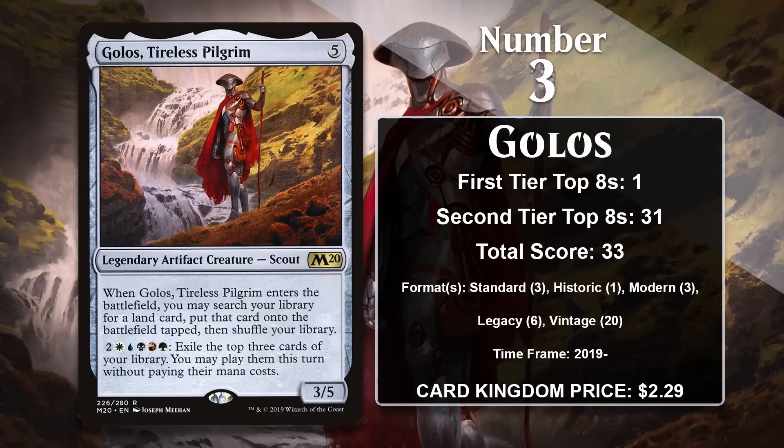At number 3, it is Golos, Tireless Pilgrim. This artifact has an identity that is all five colors. When Golos enters the battlefield, you get to search up any land — including non-basic lands — and put it into play tapped. He also comes with a powerful five-color ability that lets you exile the top three cards of your library and play them all without paying their costs. So Golos packs a ton of power, both as an enabler and a potential win condition.